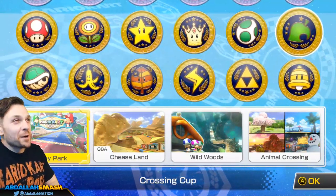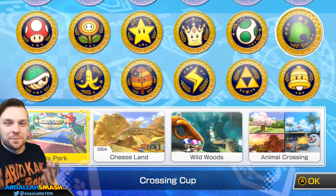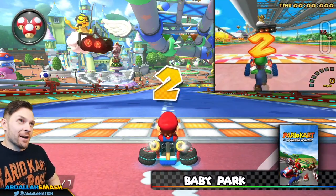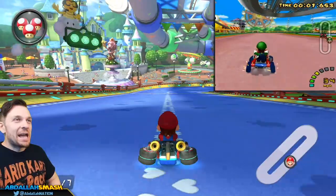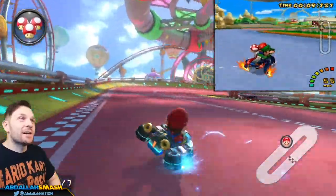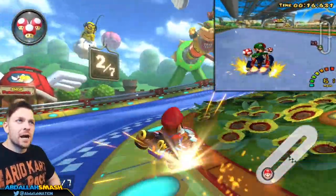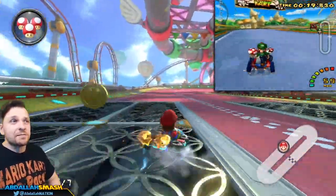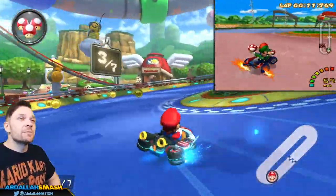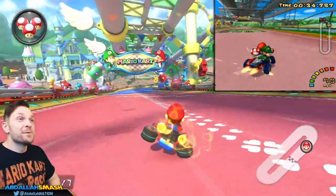Our next cup is the Crossing Cup, home of the Animal Crossing level — it's absolutely so fun with four different seasons you could potentially play. One of the most hectic tracks is back: Baby Park. Shaking my head at this one — it's one of the most iconic yet very chaotic levels in the game. It brings back the seven-lap standard; they cut it from seven to five and now it's back to seven. It's pretty boring to play alone in Time Trials, but with a full 12-character roster there's a lot of items and shells flying around that'll make you not want to play it.